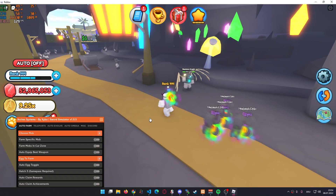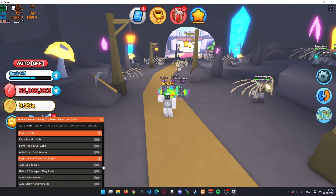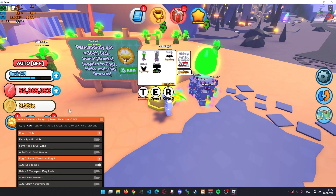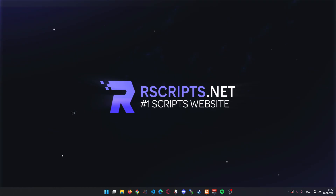That's like the main features of the script. You can also use the auto egg hatching feature, which is super useful if you want to AFK farm some eggs. As you can see, it's auto-opening these eggs for us. I think I don't have to show you guys the auto hatch in detail because it's pretty self-explanatory. I can assure you that it's working.